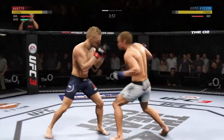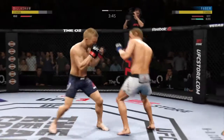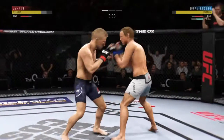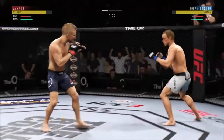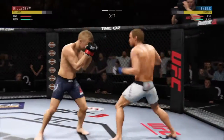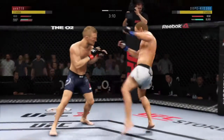Kick to the body by Dillashaw. Good defense there. Faber gets hit with a kick — let's see how he responds. Effective punch there by Dillashaw. I know he's confident in his chin, Joe, but he left his head wide open for that returning hook there. He would be wise to start moving his feet, get on the tips of his toes, and figure out a way to get that head off the center line and out of arm's way.